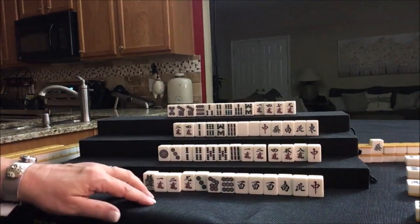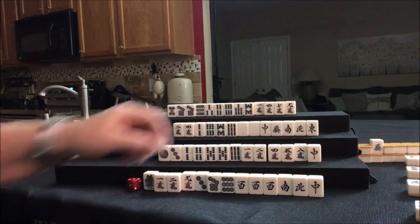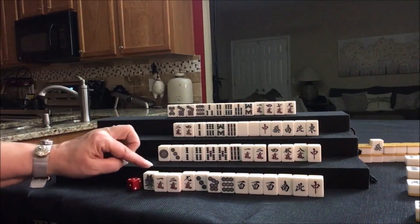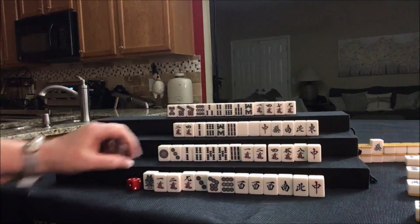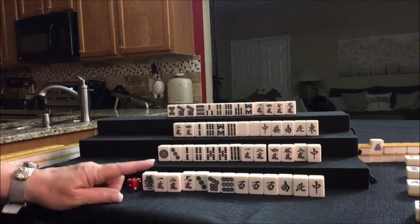Drawing for East — now we have a Pone. We could call it, but I think I want to stay concealed. Let's count our honors and terminals: one, two, three, four, five, six, seven, eight, nine. If we draw the right tiles, we could play 13 Orphans. Let's stay concealed.